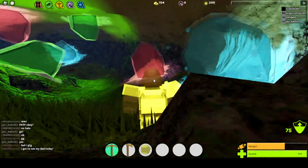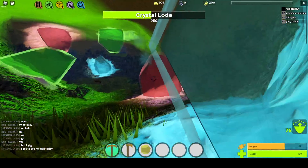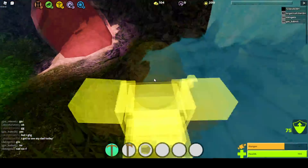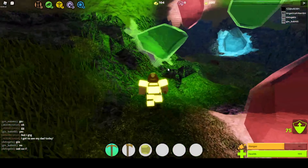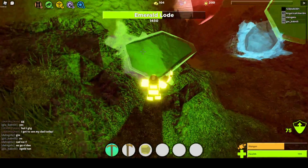Now we're inside the secret cave guys. There are two crystal rocks, two pink diamond rocks - only one drop, probably went to the wall - and emerald rocks. We're talking about loads of emerald rocks.